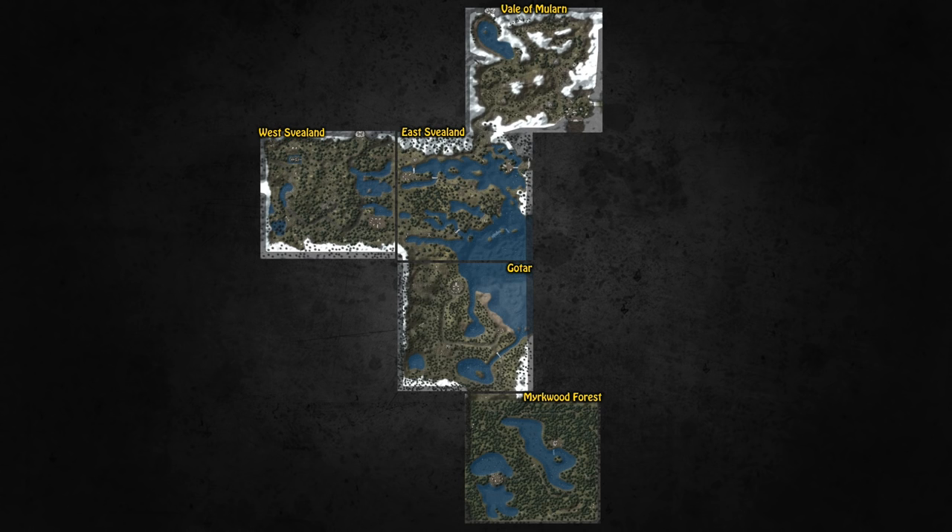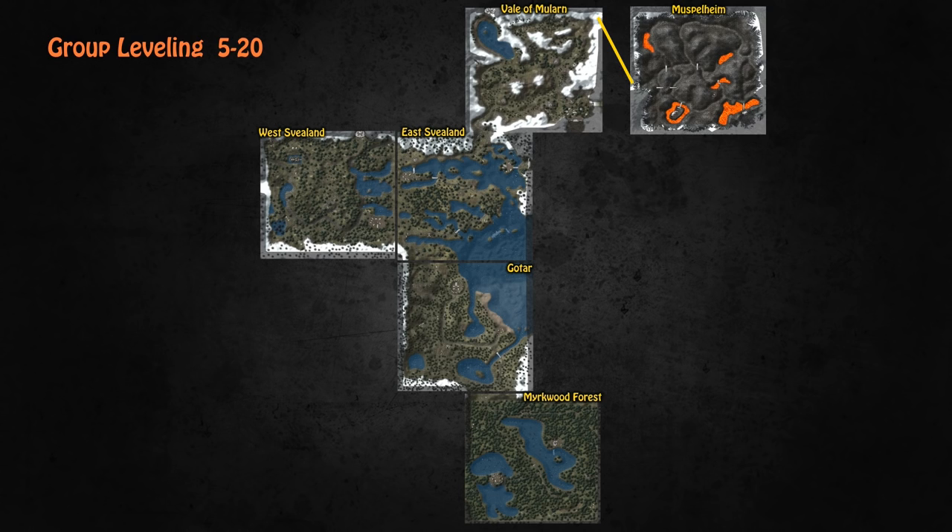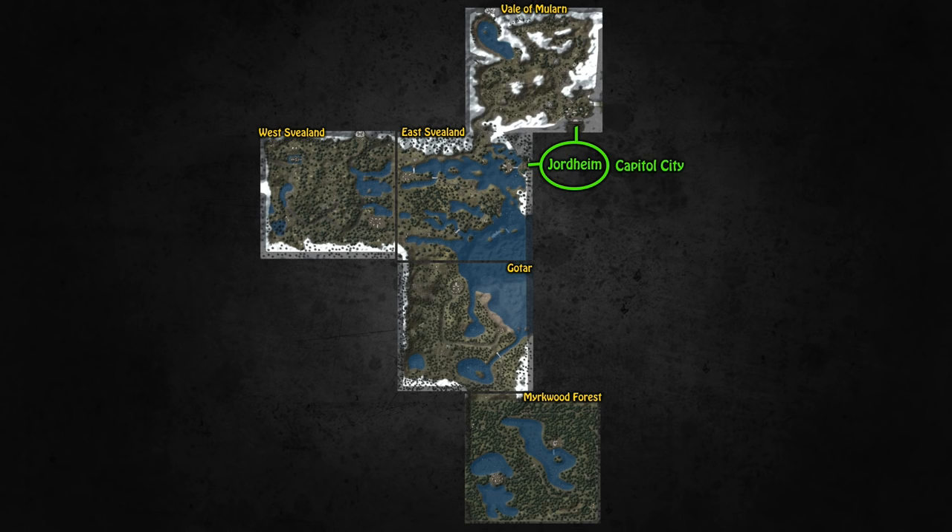This is the relevant part of Midgard you're going to need to get from level 1 to 20: Veil of Mularn, East Svealand, Gotar, Mirkwood Forest, West Svealand, and Muspelheim. Between West Svealand and Veil of Mularn lies the capital city of Midgard, Yordheim.